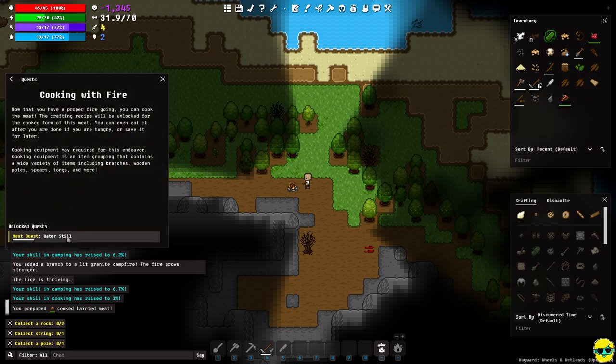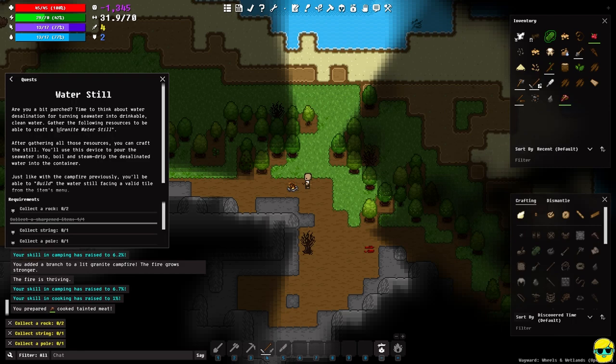Now they want us to make a water still. This is one of the most important things early in the game. The most important things in my opinion early are food and water — you want to build tools to facilitate that. Water takes time to produce unless you find uncontaminated fresh water on your map, which is unlikely. Sometimes you find fresh water and it's contaminated, sometimes it's fine, sometimes there's no fresh water at all and you need to desalinate it with a water still.